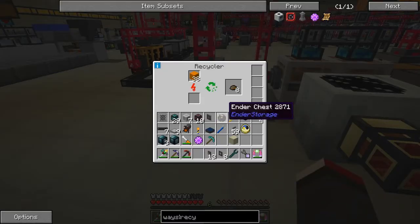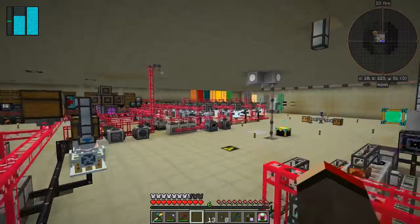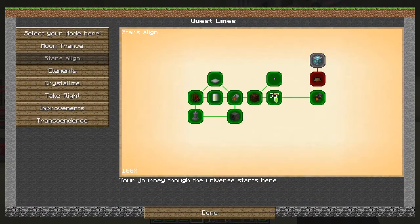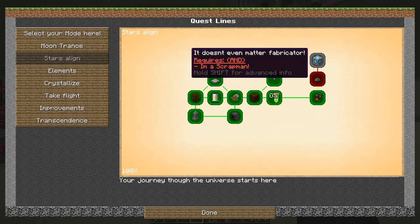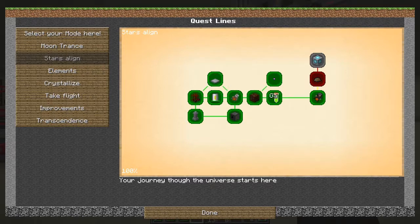We've got eight pieces of scrap - it's going to take a while. So between now and the next episode, which is going to be episode 100, we will finish this quest. And let's have a look at what we've got to do next - I'm a scrap man, and this one which is basically a matter fabricator. I think we get one of these as a reward as well - it's the 'I'm a Scrap Man' quest that we need.